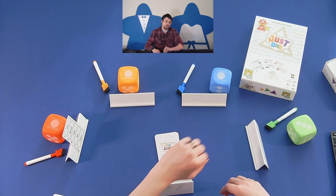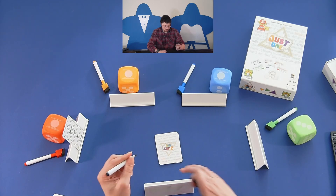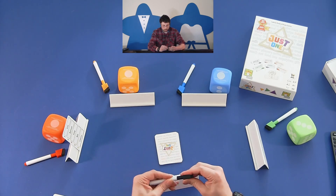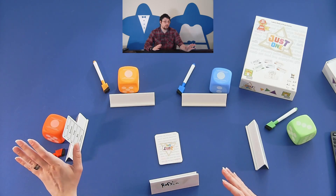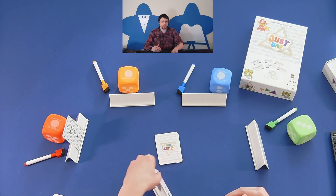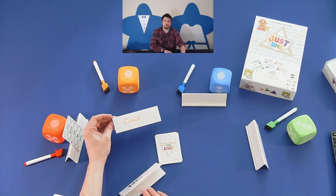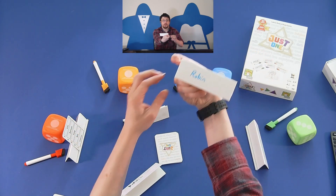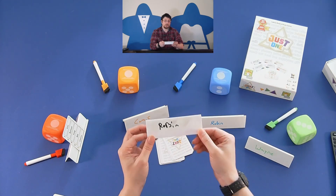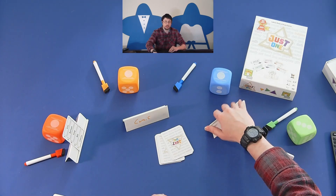The rest of the players will then write on their easel a one-word clue to help the active player guess that word. With the red player looking away, everyone compares answers to see if anyone has written the same thing. In this case, orange wrote 'comic,' blue wrote 'Robin,' and green put 'Wayne.' I also put 'Robin,' so since blue and I matched, our clues get erased and removed from the pool.